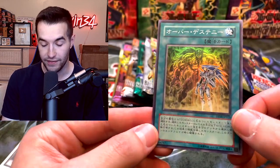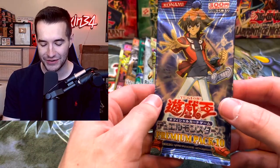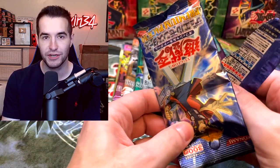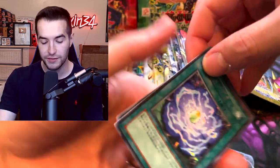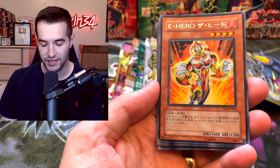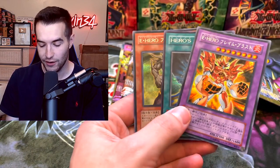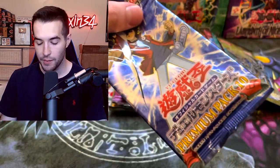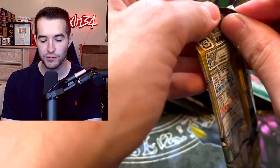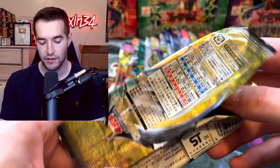The foils are incredibly sticky and hard to pull out - there's a ton of friction unlike English packs. We pull a secret parallel rare from what appears to be a Premium Pack with some Hero cards. From the Cyber Dark Impact pack, wondering if OCG packs have ultimate rares - they had them before North America did, but not sure if they're in the same sets.